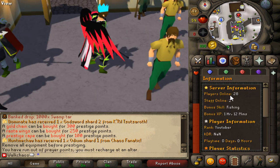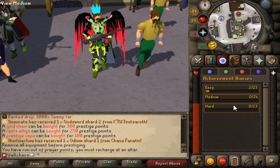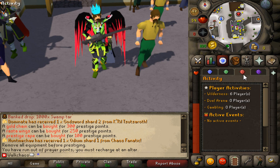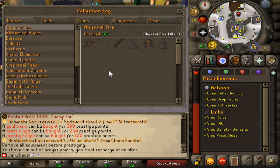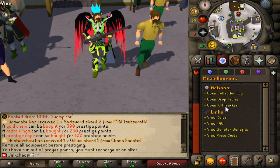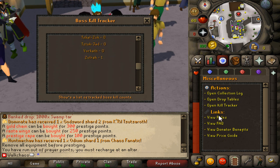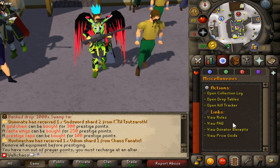Interface-wise, we have an information panel with players online, statistics, and various points. Achievements include easy, medium, and hard ones to complete — probably needed for end game. There's an activities tab showing six people in the wilderness right now. Also included is the collection log, kill tracker showing everything you've killed — like our one Barrelchest and one Zulrah — and drop tables so you can look up any boss you want to farm.